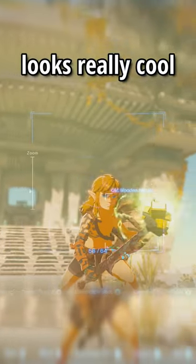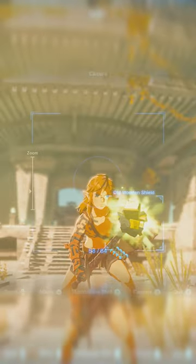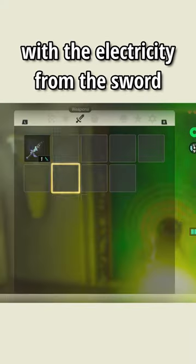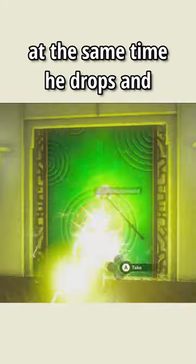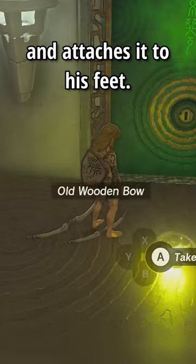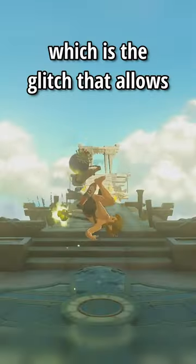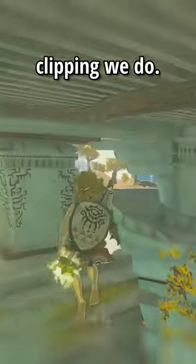This topaz sword looks really cool and is required for the fastest tiers of the kingdom any% speedrun. By shocking Link with the electricity from the sword at the same time he drops and equips another bow, it desyncs the bow from his model and attaches it to his feet. This allows for arrow smuggle, which is the glitch that allows all of the flying and out of bounds clipping we do.